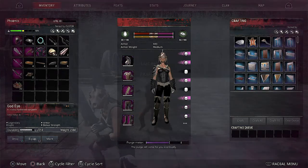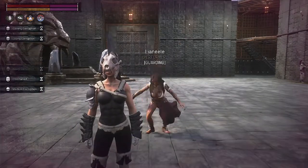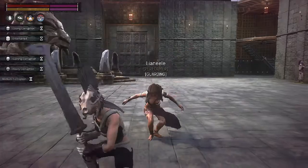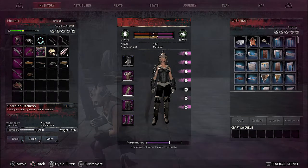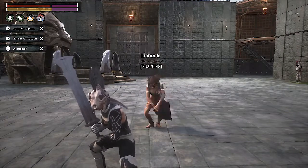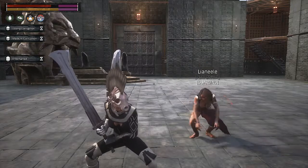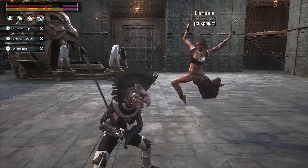I also have the black feather helm — I'm going to go ahead and put that on just to double up. We've got all the corruption possibilities going on. So with the helm on it still remains corrupting me even watching the dancer. Here is one of the ways you can get around this: the scorpion harness. The scorpion harness cures poison every 30 seconds or so, and as you can see I'm no longer gaining corruption — it's being cured out of me. I do need the dancer though, because the dancer is what's actually curing the corruption. The scorpion harness stops it, but the dancer is curing it.